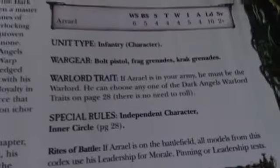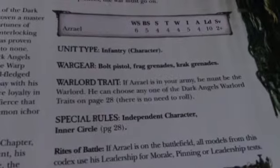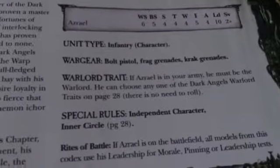First one is Azrael — he is your Chapter Master, Supreme Grandmaster as the Dark Angels know him. There's a nice long bit of fluff along here, and now for the meat. Weapon Skill 6, BS 5, Strength and Toughness 4, 4 Wounds, Initiative 5, 4 Attacks, Leadership 10, and a 2+ save. So pretty strong, typical Chapter Master profile I think.